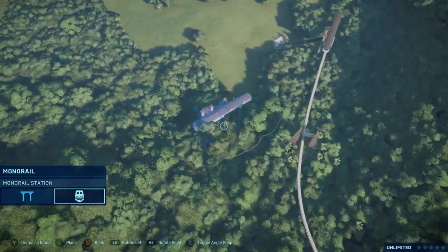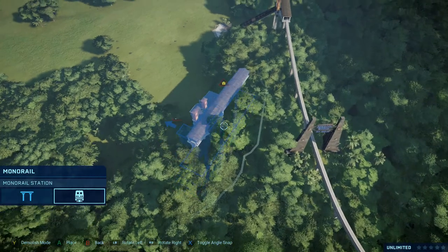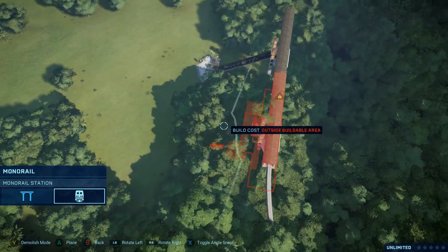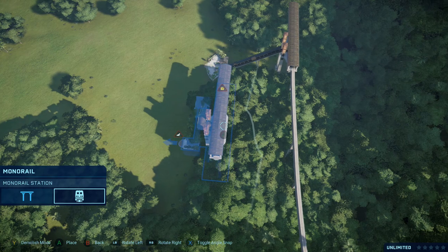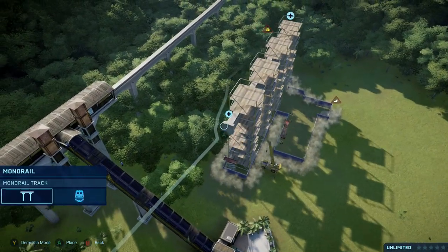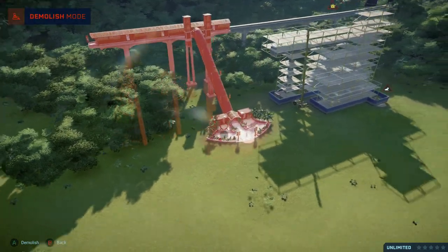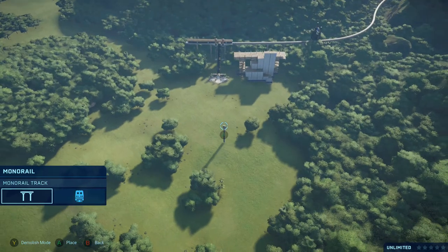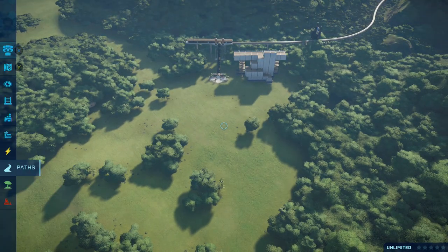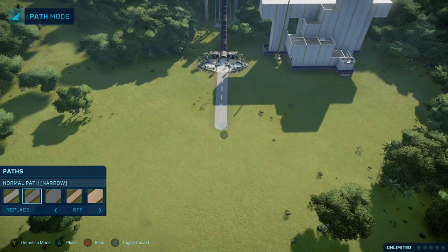I don't necessarily think we have to hook it up yet, but to get it pre-planned out here at the entrance. There's a decent amount of space at the entrance so I think we'll want it to come full circle. I can take the track over the entrance — this is perfect. We'll delete that for now, and we'll just leave that there. Let's extend this path out a little bit.